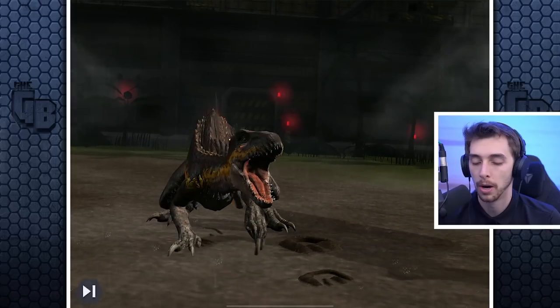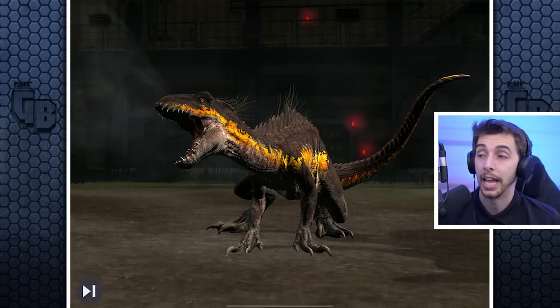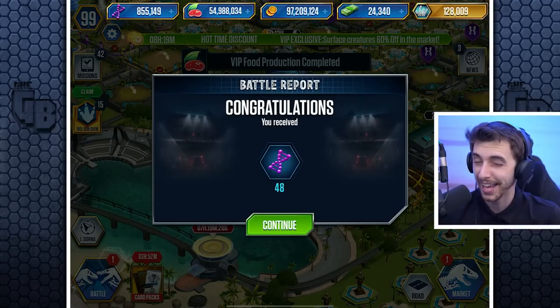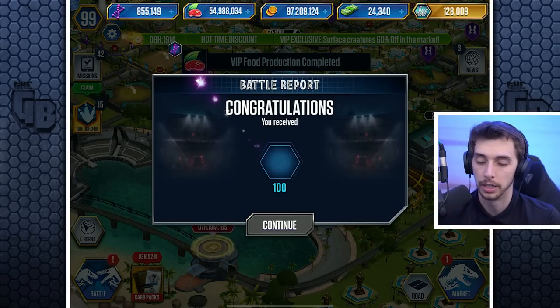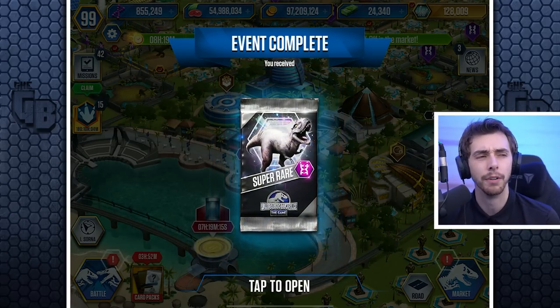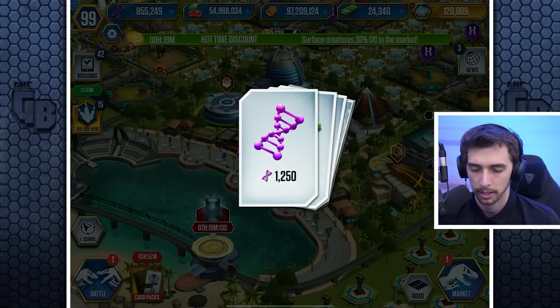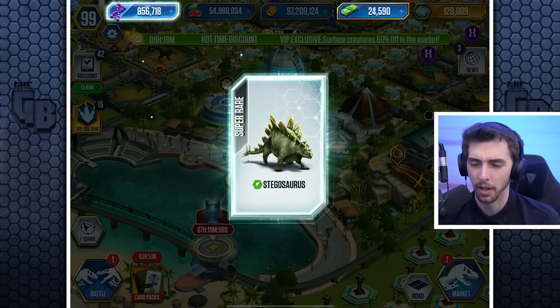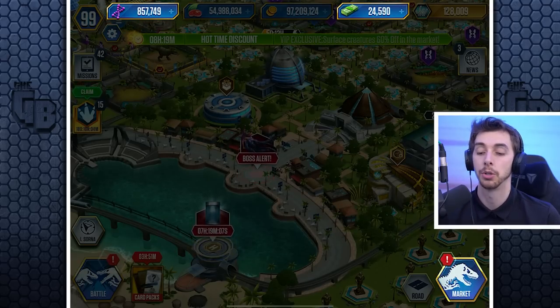We're done! I finally did it — it's been taking me so long to kill this thing. Oh my god! It was a super hard battle but it gave me a super rare pack as well as 100 DNA. 1,250 bucks, 250 bucks — and another 1,250 and a Stegosaurus.